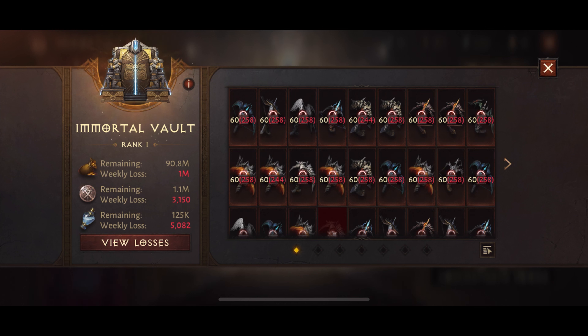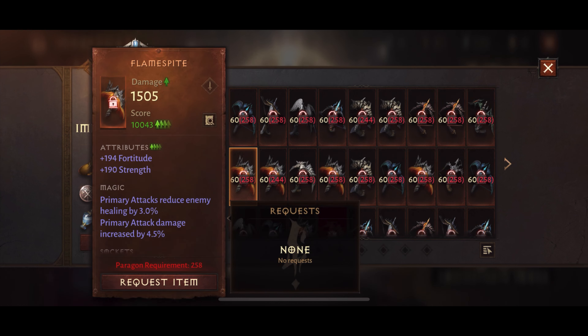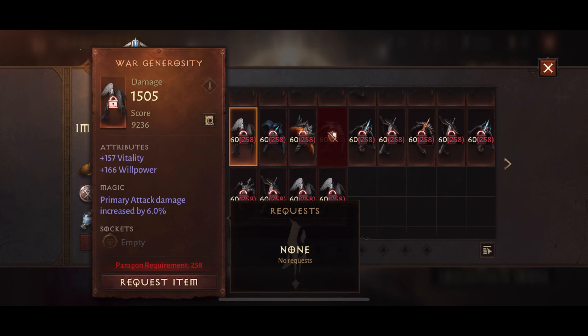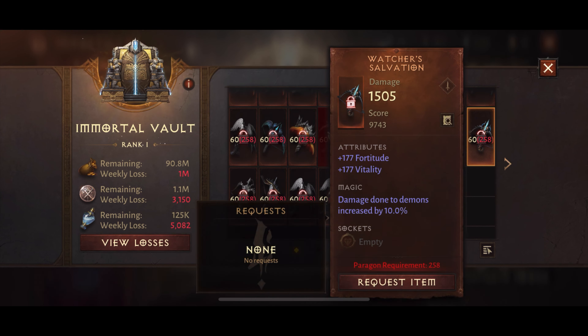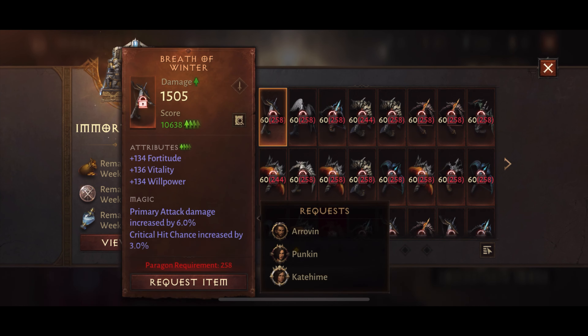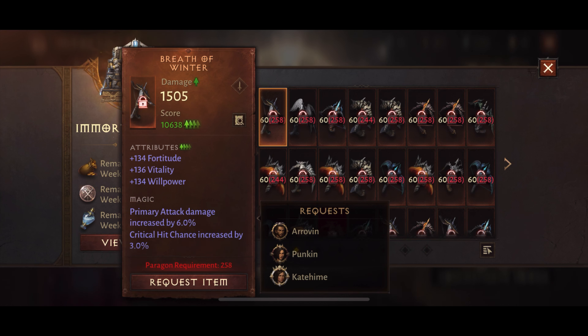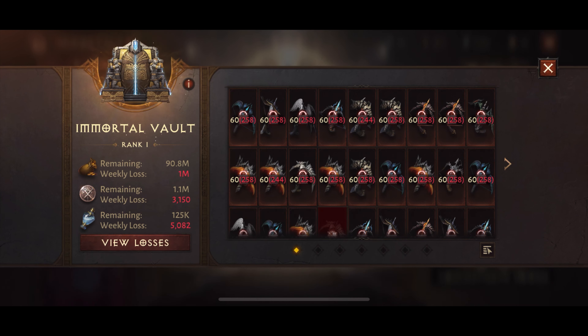If you're lower rank, don't pick items that have a ton of higher-ranked people requesting them. Instead, pick a second-best or third-best item as your first pick. For example, if the top main hand is heavily contested, look for a comparable one with fewer requests. If you pick a slightly less popular item as your first choice, even if someone else picks it, they probably won't set it as their first choice — meaning you're nearly guaranteed to get it when first picks are processed.